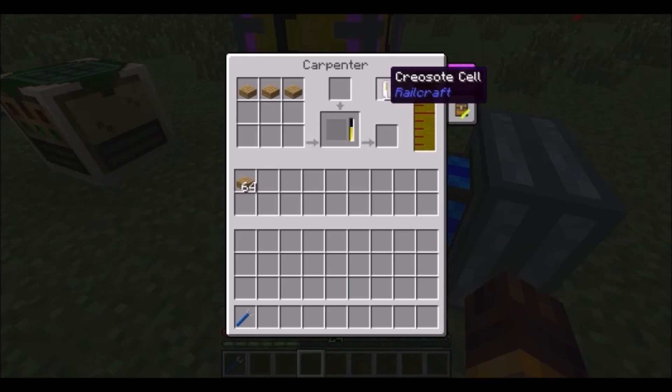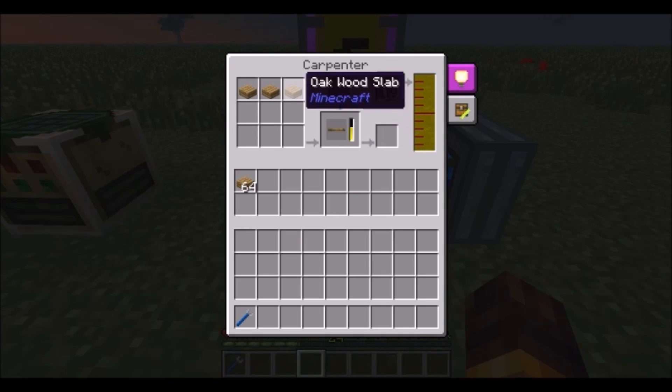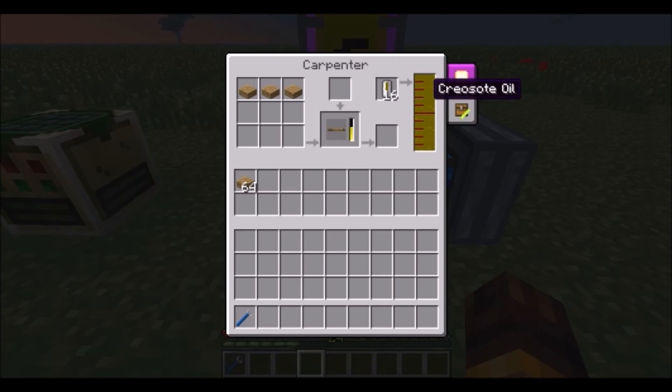Next we have the carpenter, which isn't really auto-crafting since you can't craft everything in it. But for recipes that use a liquid, the carpenter will use less liquid than a full bucket. In other cases where you'd need a whole creosote cell or bottle, here it will use less of the liquid giving you the same output.